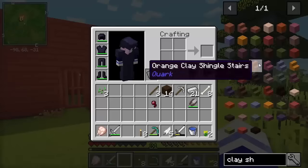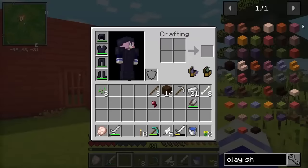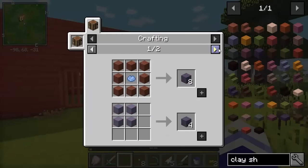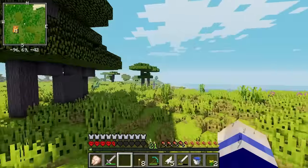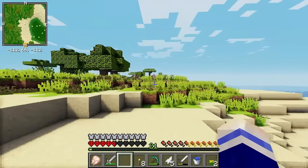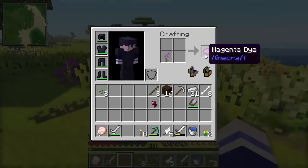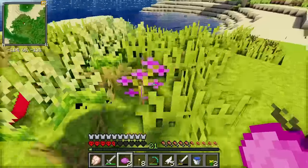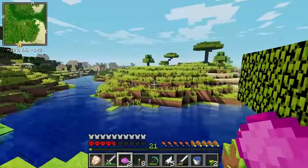The blocks I'm looking for are these clay shingles — I think they look so cool. I want to get some pink ones and some light blue ones, so we're going to need a lot of clay. Luckily over here I saw a Mesa biome, so hopefully I can steal some of the clay. We're going to need this to make the magenta dye — let's take all of these!